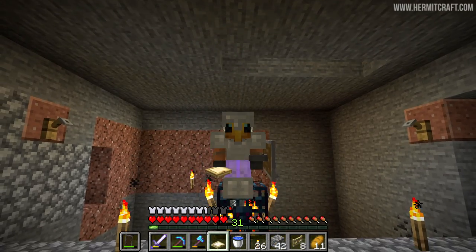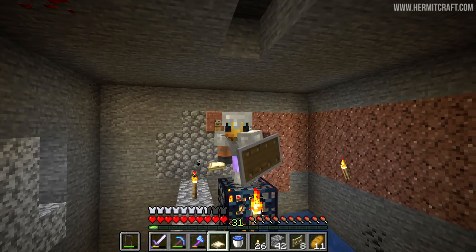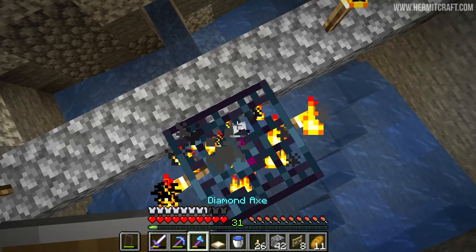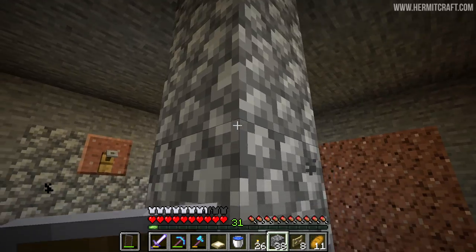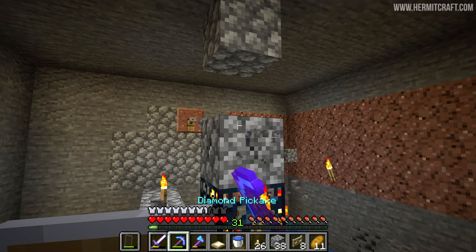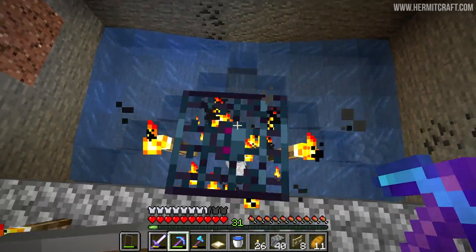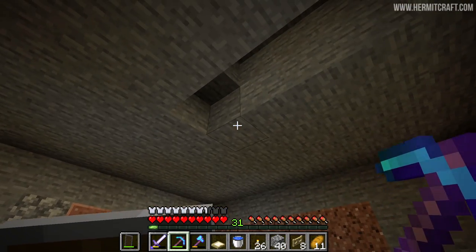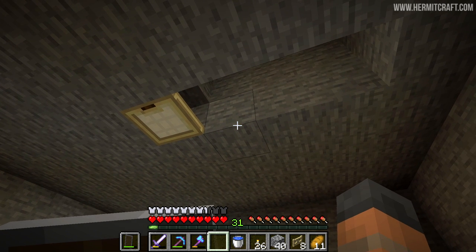I was watching a video by Ilmango where he went back to the basics with this old classic farm design and realized there are some inefficiencies that can be addressed. So we're going to make a very optimal farm here. The problem with skeletons is that they can spawn in this position and stand on top of the mob spawner, taking up part of the mob cap which slows down the rates. The usual thing is to put a pillar here to stop them, but Ilmango crunched the numbers and that actually slows down the spawn rate overall by about 4-5%. Getting an additional 4-5% of drops will add up in the long run.